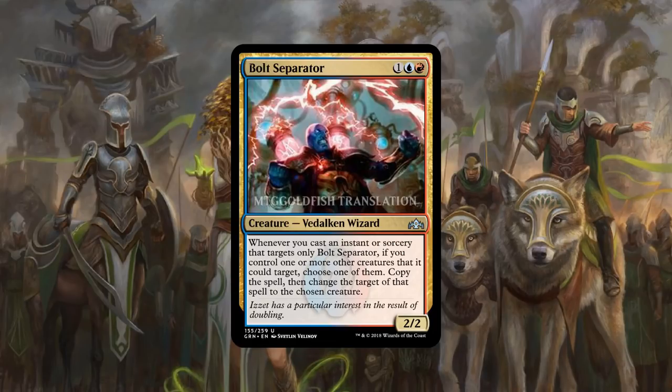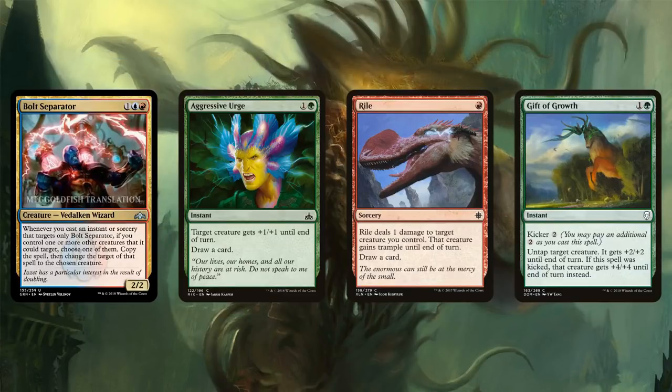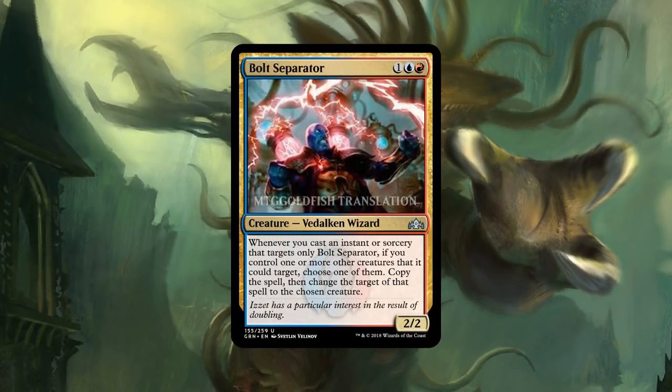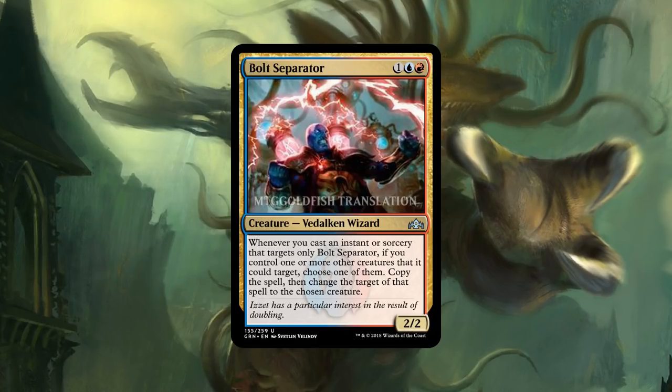We also got some interesting lower-rarity stuff. Bolt Bend is probably the most interesting in the bunch — basically a mini Zada. If you target Bolt Bend with an Instant or Sorcery, you can copy it to target one other creature. Zada does it for everything, but Bolt Bend is a lot cheaper. I'm not really sure what you do with it in Standard — I looked and there aren't a lot of obvious on-color ways to start copying, maybe Aggressive Urge or Gift of Growth. If you have ideas of how to break Bolt Bend in Standard, let me know. It's on a Wizard, which is nice since Wizards is a supported tribe. It might show up in janky against-the-odds decks.